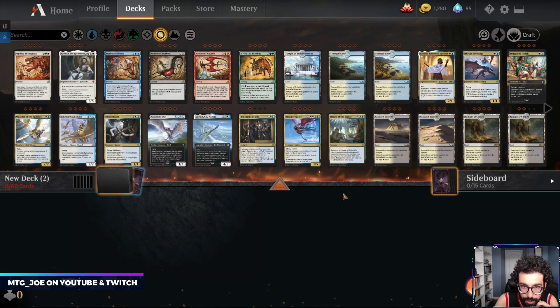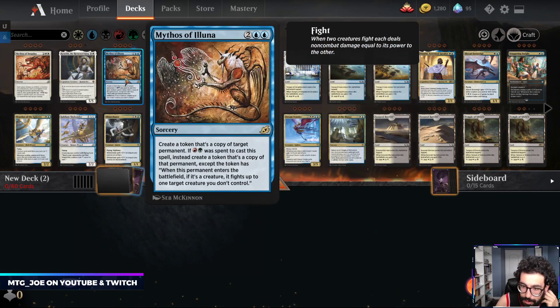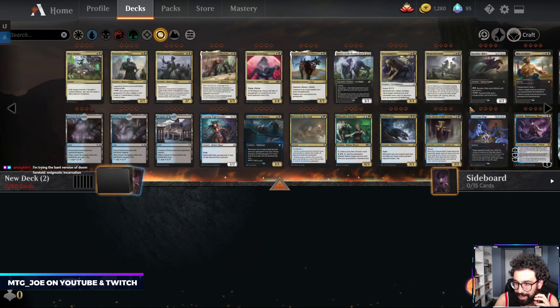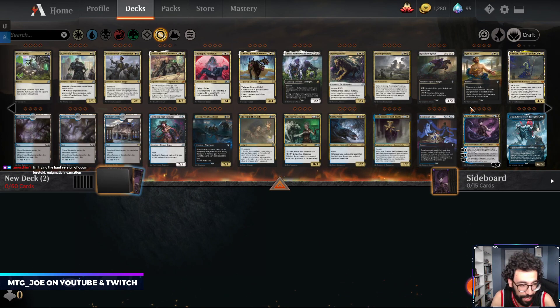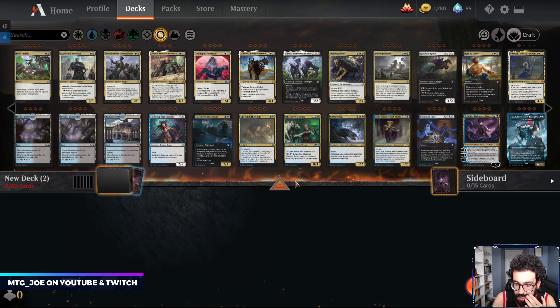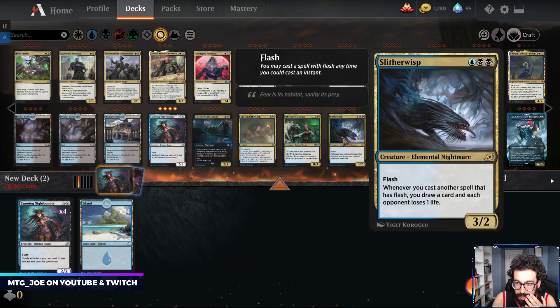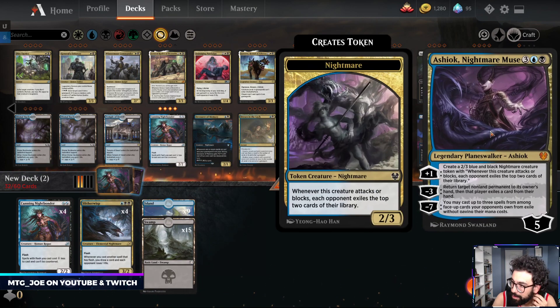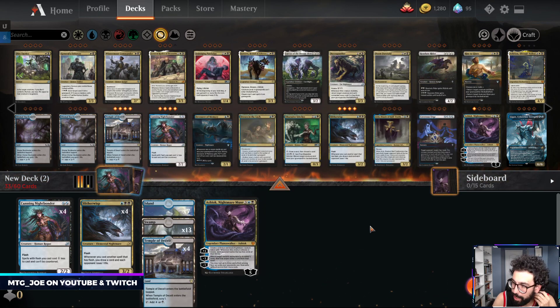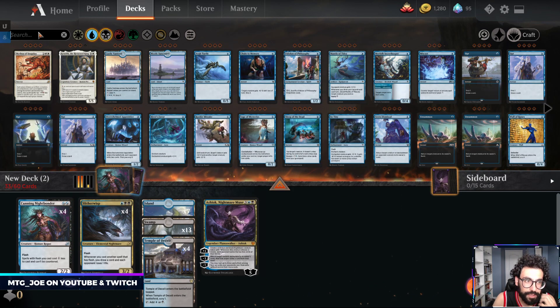You have Dream Trawlers, you have the Mythos that we can copy things. Banned version of Doom Foretold, Enigmatic Incarnation - sounds sweet, but how's the mana work out for you? Wondering if we can do a flash deck, just seeing what good cards we have, see what's left with flash.